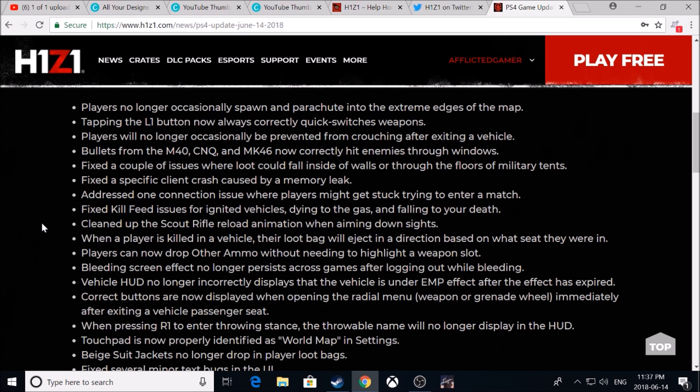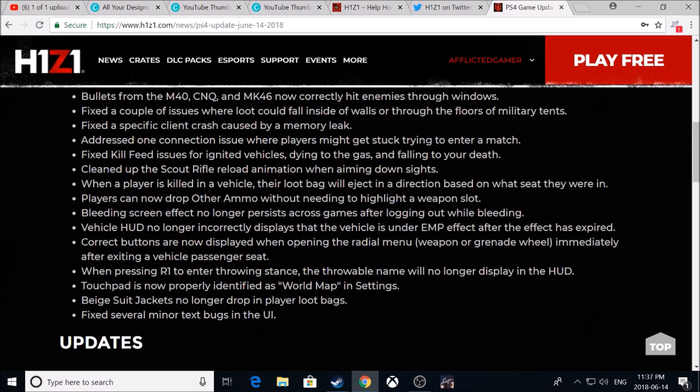Players can now drop other ammo without needing to highlight a weapon slot. Bleeding screen effect no longer persists across games after logging out while bleeding. Vehicle HUD no longer incorrectly displays that the vehicle is under EMP effect after the effect has expired. Correct buttons are now displayed when opening the radio menu weapon or grenade wheel immediately after exiting a vehicle passenger seat. A lot of these I didn't really encounter — if you guys did, please let me know in the comments below.